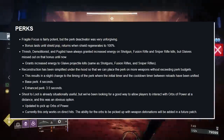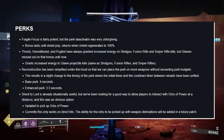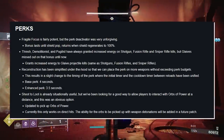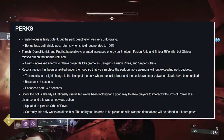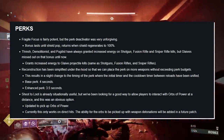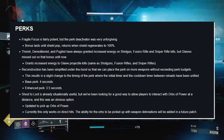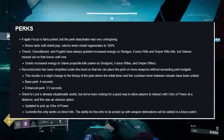Reconstruction has been simplified under the hood so that it can be placed on more weapons without exceeding perk budgets. This results in a slight change in timing where the initial timer and cooldown timer between reloads have been unified. Base perk is 4 seconds and enhanced perk is 3.5 seconds. Before, the timers were mismatched at roughly 3.3 and 3.7 seconds — now they've made those durations the same.